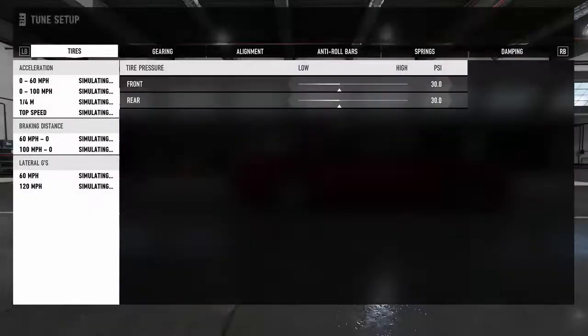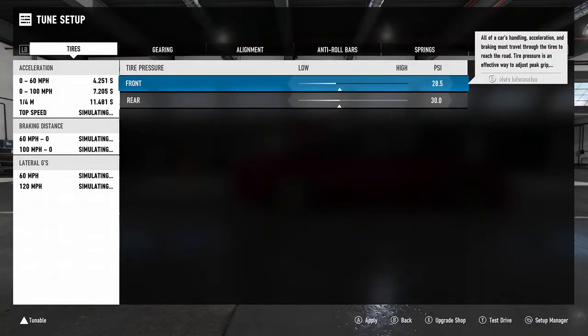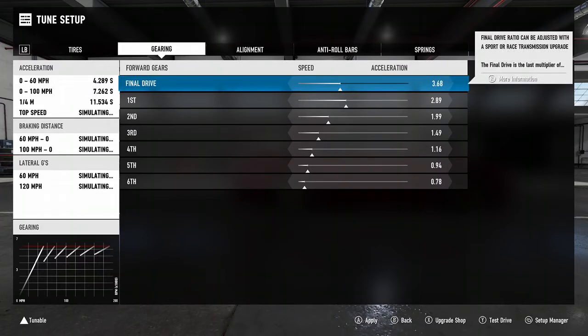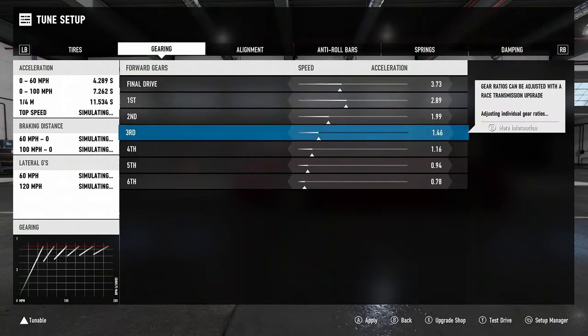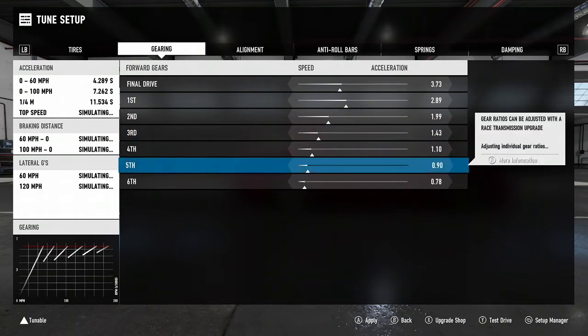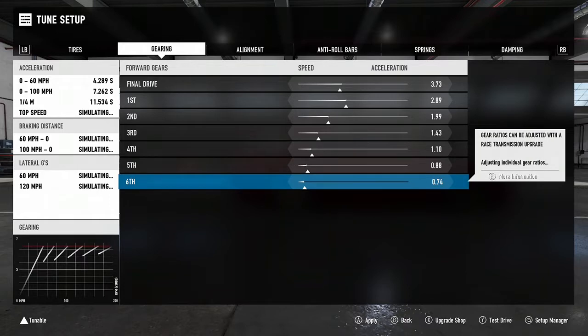Now we'll tune it. For tires, I drop them seven clicks low — so 26.5 PSI. I feel like it gives me good traction. For gearing, I use 355, 373, or 410 — it really depends. I'll start out with 373s. And then third through sixth gear is six clicks down towards speed, which will allow you to grab more of the gear.